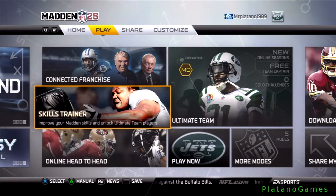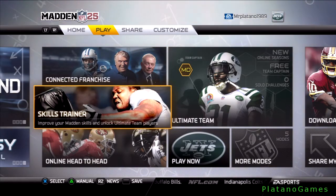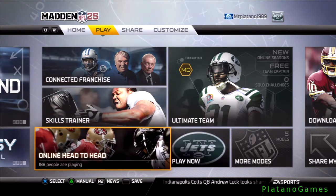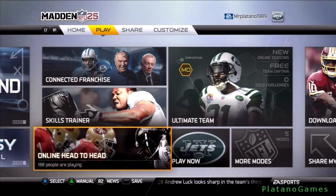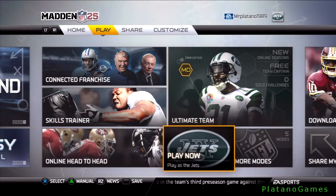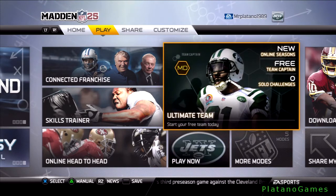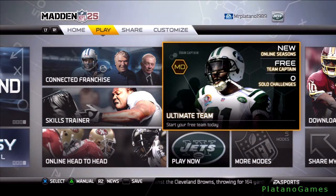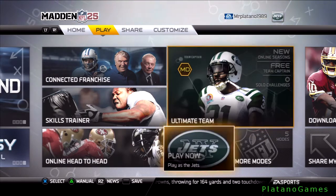Connected Franchise. Skills Trainer — improve your Madden skills and unlock Ultimate Team players. Online head-to-head: right now 188 people are playing — this is the pre-release edition. Ultimate Team — start your free team today.